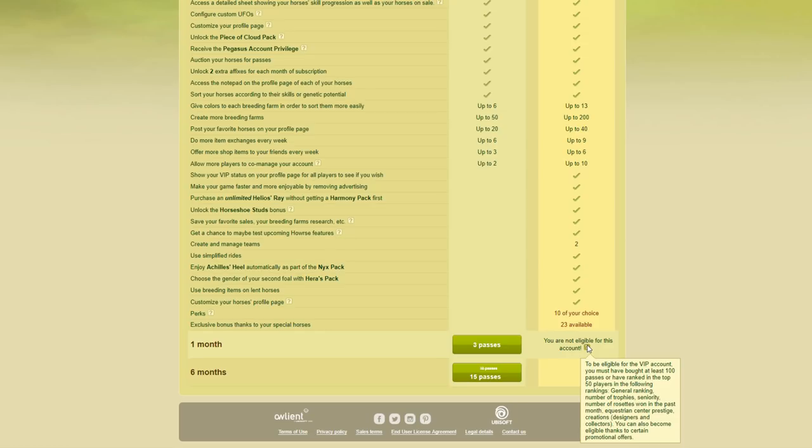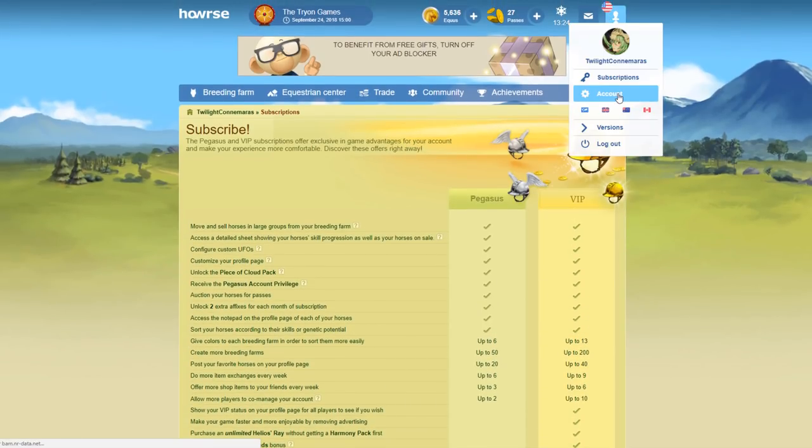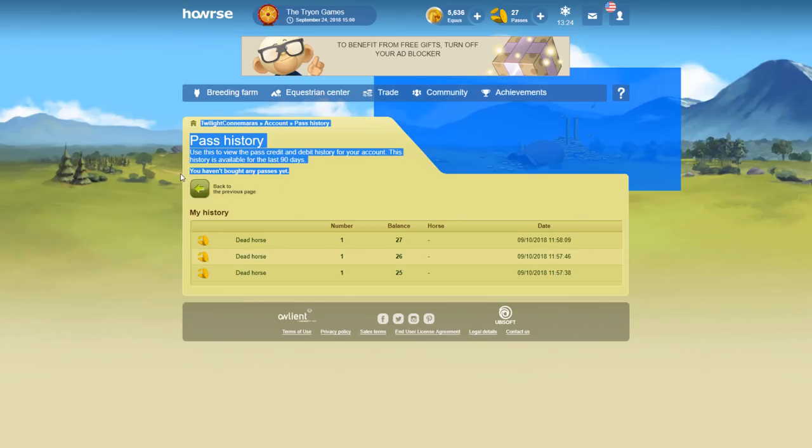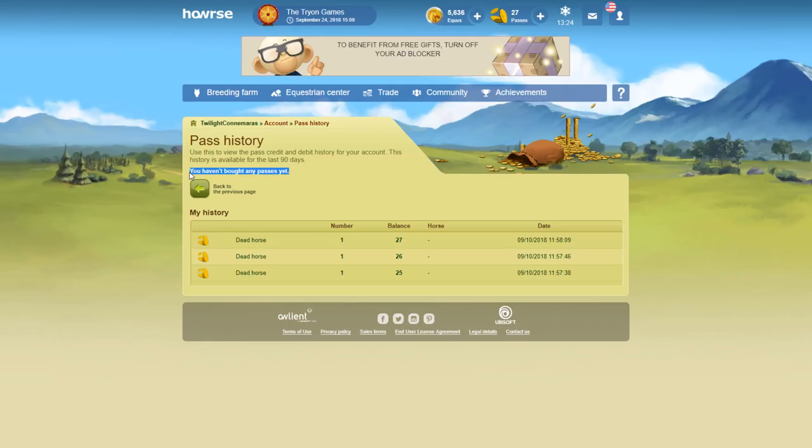If you don't know how many passes you've bought or think you might be near 100, scroll up, click on account, click on my pass history, and it will tell you exactly how many passes you've bought. I haven't bought any on this account, but some people who buy maybe five passes every couple of weeks may find they get to 100 passes reasonably quickly — it might actually be the easiest way.